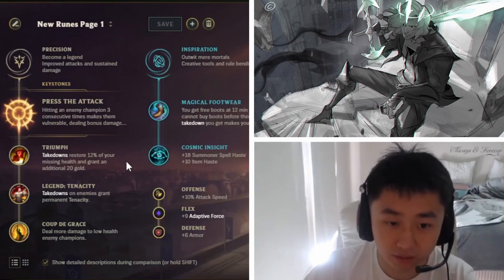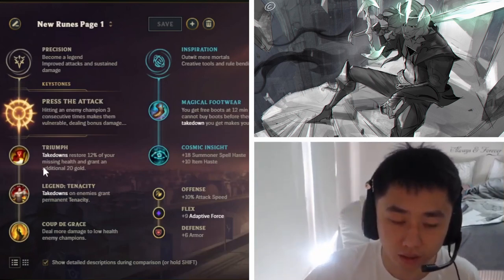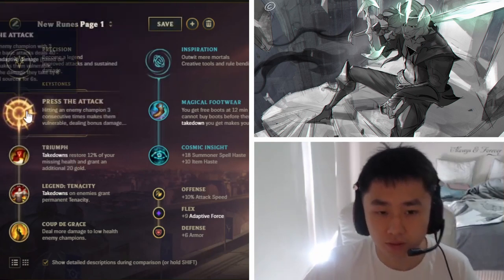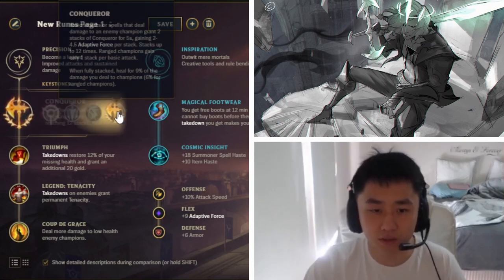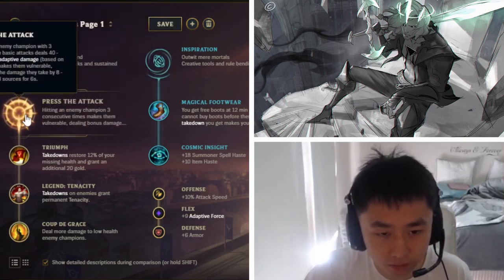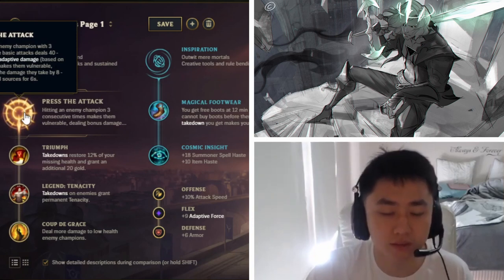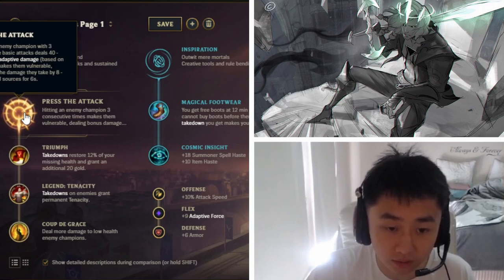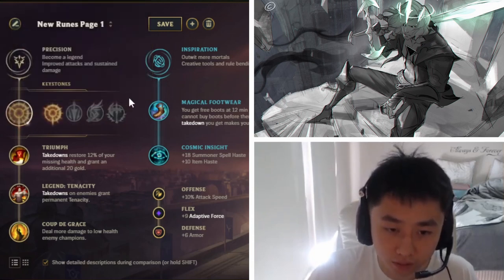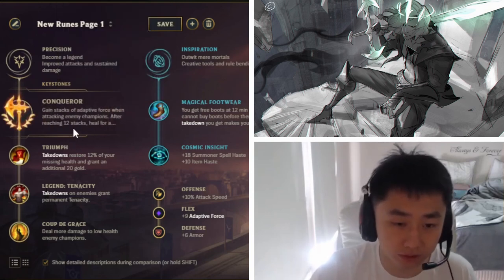For Viego, most champions have set runes, but you're going to switch between Conqueror and PTA. Most of the time you're going to want to go Conqueror, but in some situations when you're versing a lot of range champs, you want PTA because you won't get Conqueror stacks against range champs unless they don't know how to kite. So you'll be going Conqueror most of the time, but PTA for example if you're versing Kindred.